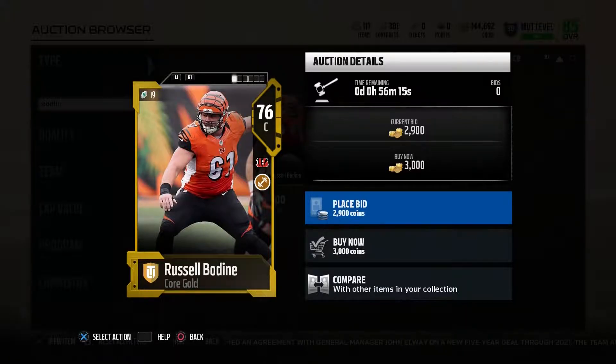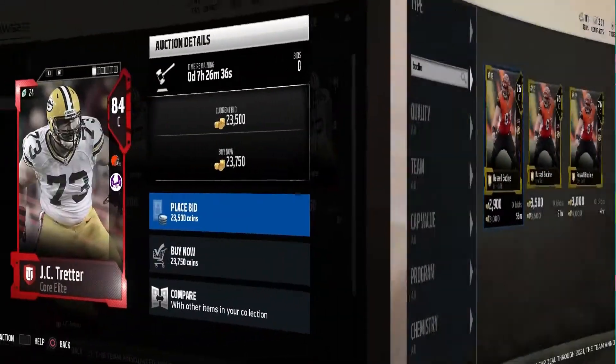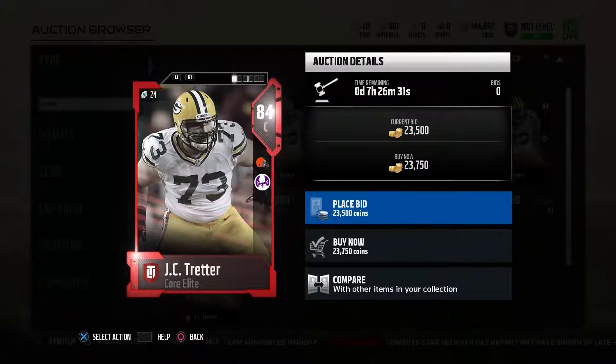Next we have the Bengals center Russell Bodine, 76 overall for 3,000 coins. He's got 90 strength, which is really big, along with 69 pass blocking, 72 run blocking, and 75 impact blocking. He also has 81 run blocking strength. Those two combinations are really good for run blocking, and if you're just needing to run the ball, he's perfect.